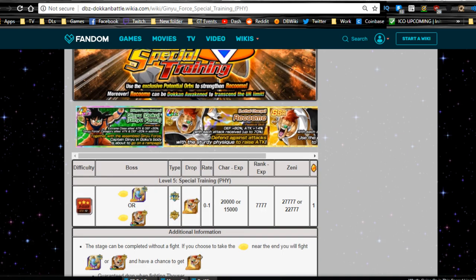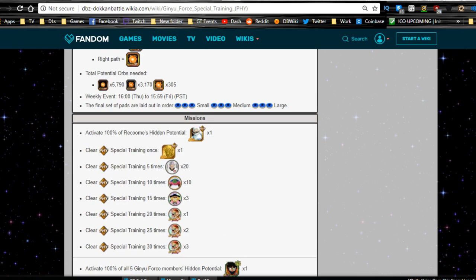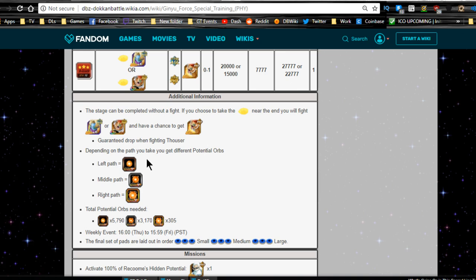Let's go ahead and jump into it. First off, everything is the same as the other events — you run through this event multiple times, up to 30 times. Typically by the time you get to the 25th to 30th run, you'll have all the orbs you need. The paths are the same: left path is small orbs, middle path is medium, and right path is large. Once you go to the cloud, the first set of pads are small, second set are medium, last set are large.